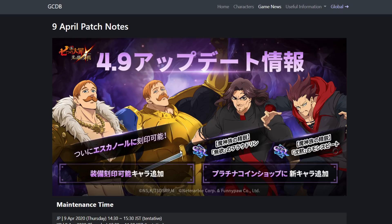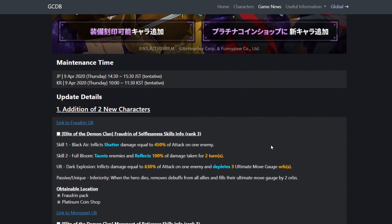We're also getting two new characters: new Monspeet and Fraudrin. No new Gloxinia, Bon, or Helbram. If you saw a few days ago, I posted a video with the leaks for Fraudrin, Monspeet, Gloxinia, Bon, and Helbram — all five had their info leaked. But apparently Bon and Helbram are not in this patch. I was expecting Bon and Helbram to be the summonable banner and then have Fraudrin and Monspeet as coin shop units.